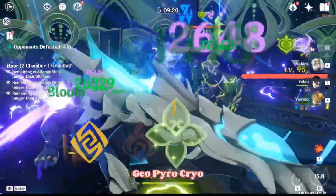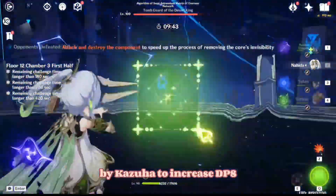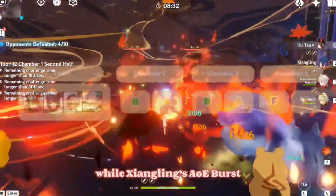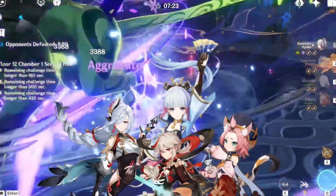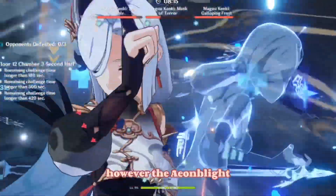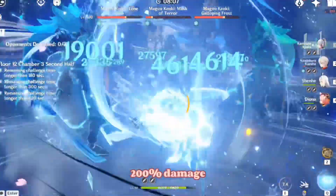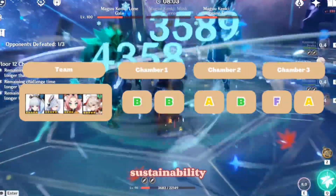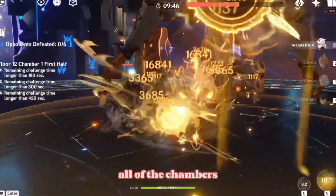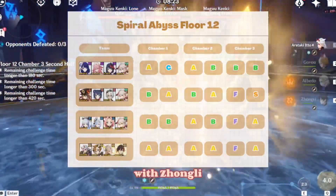Moving on to Mono team comps, I listed Mono Geo, Pyro, Cryo, and Electro as they are the more popular Mono comps. These comps are well complemented by Kazuha to increase DPS and provide crowd control. Mono Pyro, similar to Hu Tao hypercarry, is excellent on the second half while Xiangling's AoE burst complements Kazuha's crowd control. Mono Cryo performed average in Chamber 1 first half and Chambers 2 and 3 second half since enemies can occasionally escape Ayaka's burst without being frozen. However, the Aeon Blight Drake and Triple Maguu Kenki didn't stand a chance against the burst onslaught. The ever-popular Mono Geo driven by Itto and Gorou performed well against all chambers, with AoE damage from Itto, battery from Gorou, and great sustainability with Zhongli and Geo resonance.